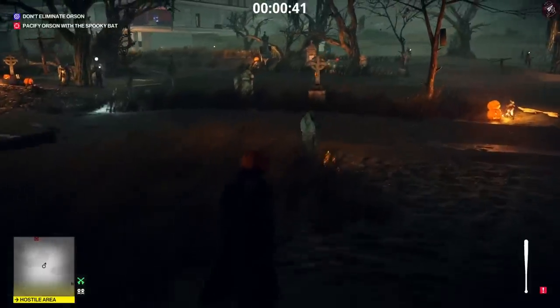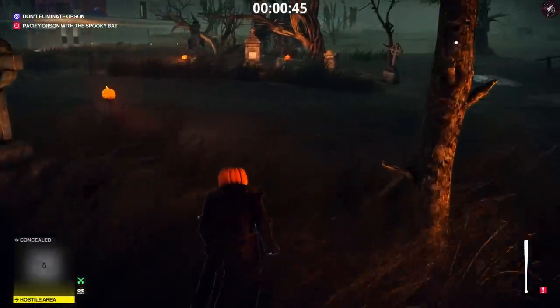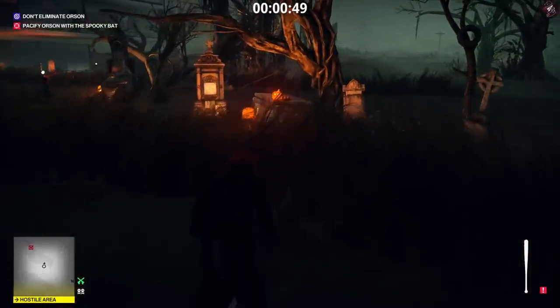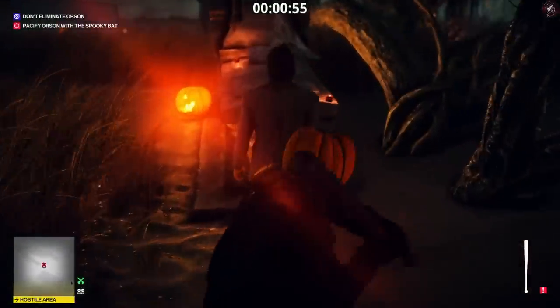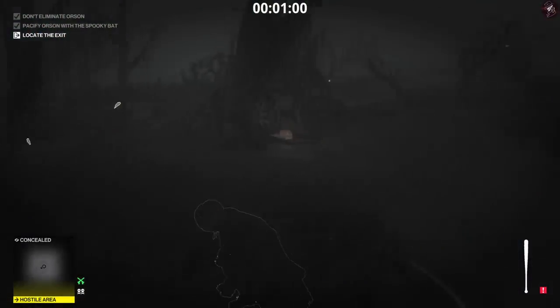I really wish the outfit was an unlockable but unfortunately it's not. But as soon as you take part in the Escalation you get the tactical wetsuit automatically. And once you've finished all three levels you get the shuriken, which is like a bat — a batarang basically. Just follow what I'm doing right here: go ahead and knock Orson out.